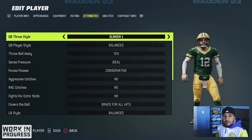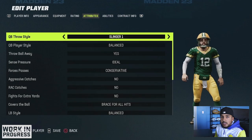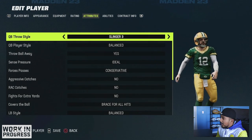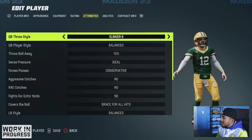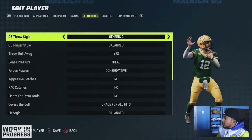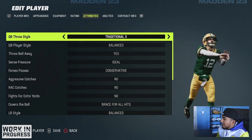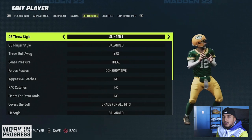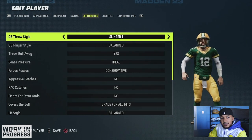I added all the best QBs into one team — the Packers. I want to show you guys all the new QB throw styles in this game. We know A-Rod has Slinger 1. They added Slinger 2, which is Mahomes, Slinger 3, Slinger 4, Slinger 5, Slinger 6, Slinger 7, Slinger 8, and all the way up to Slinger 9. We still have Generic 1, Generic 2, and Generic 3. And now with Traditional, we go all the way up to Traditional 7, which is pretty crazy. They definitely went in-depth this year. Just assume we're going to get some new Legend QBs with new QB releases we've never seen before.